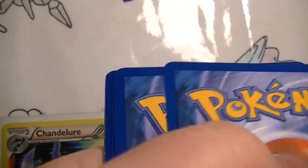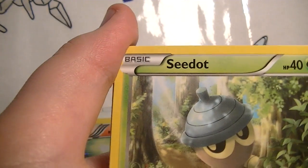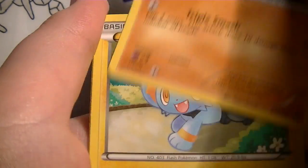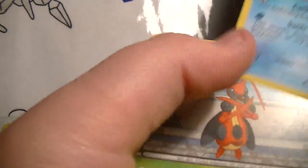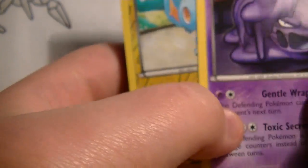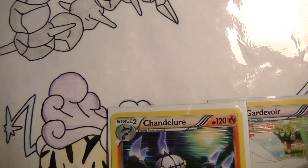Totally ripped the three greens booster. Start off with another Starly. A Hippopotas. Deerling. Shinx — I beat a Shinx deck! Nice Level Ball. Starmie. And Croagunk. Reverse Shinx. And the rare — Merc. So the EX drought continues. But we do get two holos, both of which are for trade.